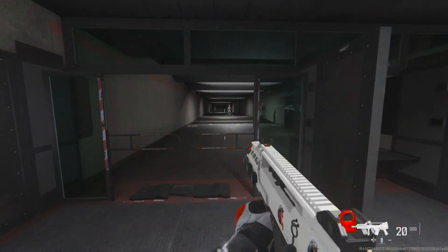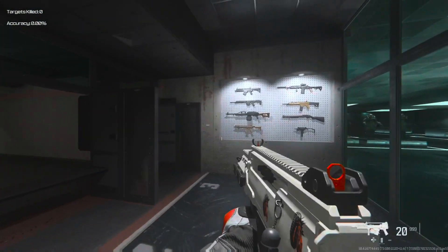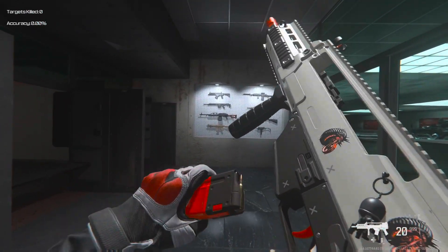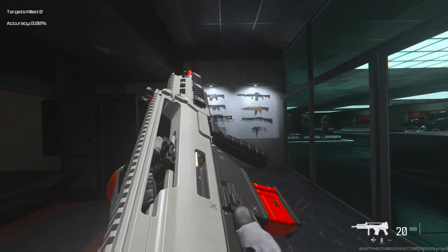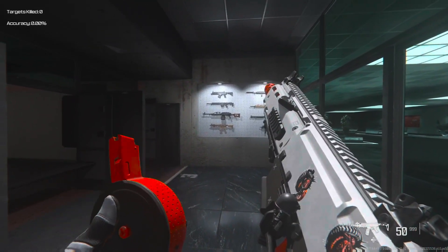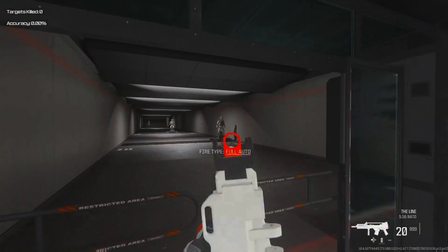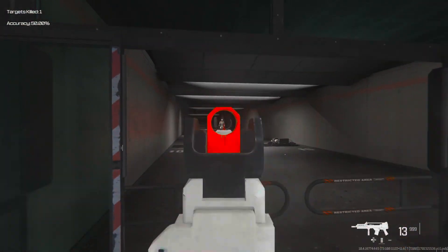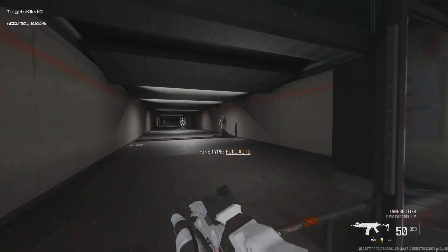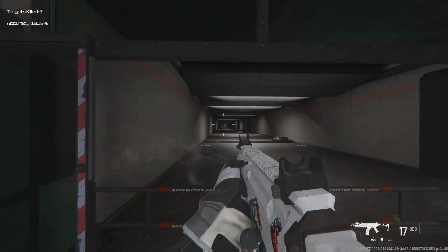I came to the firing range just to give you a first-hand look at the guns. Quick inspect. This is the Holger 556, and the Rival SMG. This one's got a bit of recoil. This one's a little more accurate but at close range — it is an SMG.